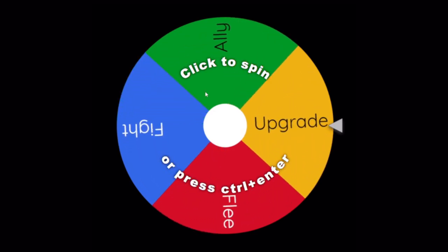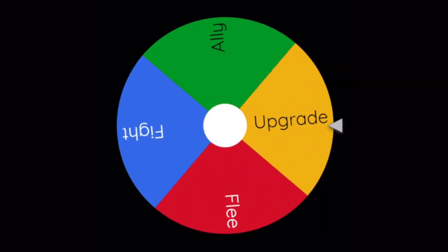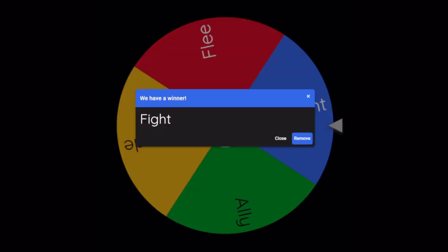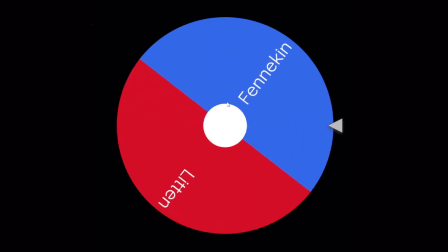It is time to spin the wheel for Rowlet. Rowlet's a fighter — we're going to see our first fight in Pokemon Hunger Games. There are only two options to start. Rowlet is going to fight either Fennekin or Litten, and that opponent is going to be Fennekin.